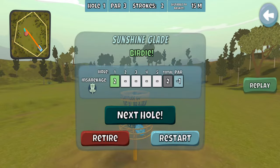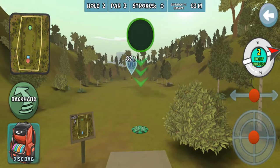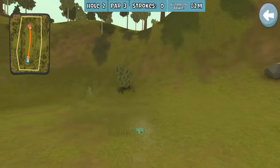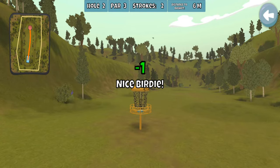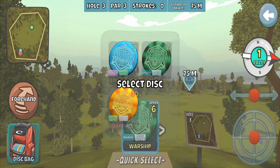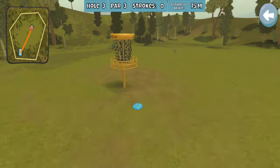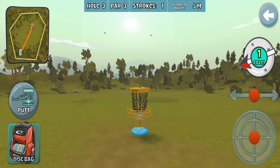Birdie, easy. Moving on, next hole. Another one — I can once more just get away with the Warship. I don't believe 82 meters is all that far. Quick, easy birdie again. The first couple of these are definitely going to be kind of super routine, boring holes to throw. I'm going to just go ahead and try my Judge here, and it doesn't quite make it, but it's pretty well parked as far as the game's concerned.